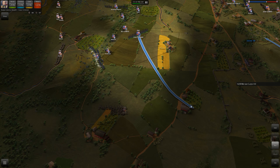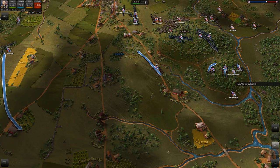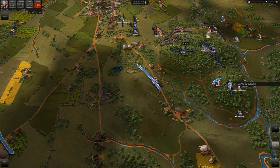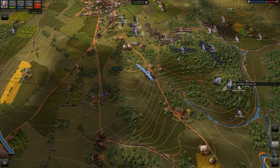Brigadier General Wade Hampton's brigade fought a minor engagement with the newly promoted 23-year-old Brigadier General George Armstrong Custer's Michigan cavalry down near Hunterstown to the northeast of Gettysburg. So Custer was there.